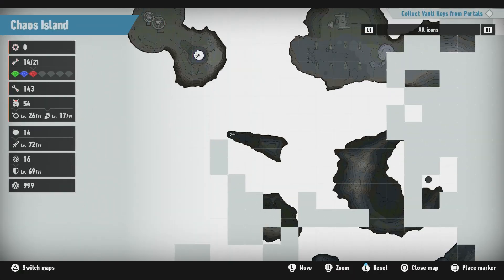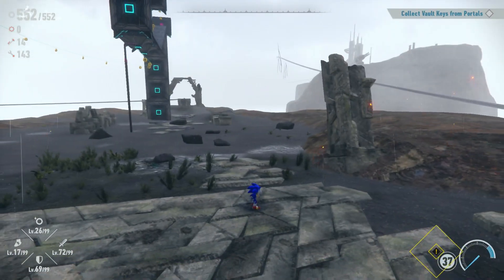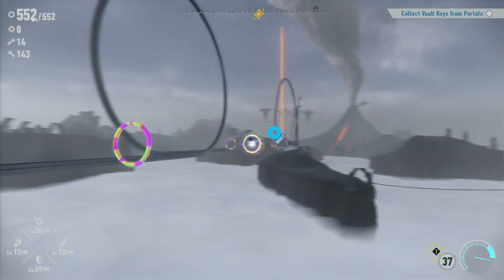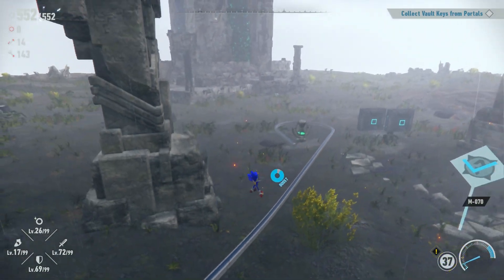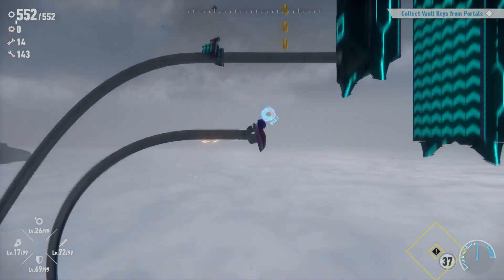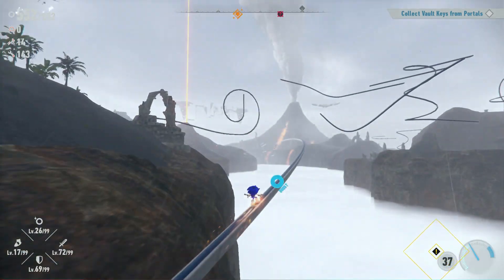Now we've got a shortcut unlocked from here on out, and I think that also leads to that tower — pretty cool. I still want to do the Tails side story because I really want to fight these bosses to get more keys, but I don't think we're gonna get the chaos emerald in this video. If we'd had this shortcut before, that would have been something. It's showing me to go all the way over there, so I'll get back using this grind.